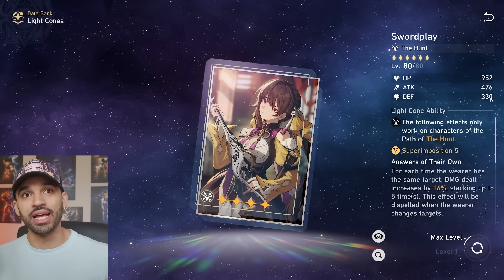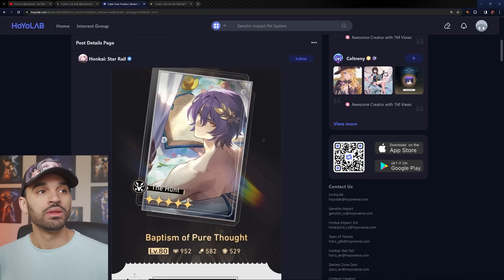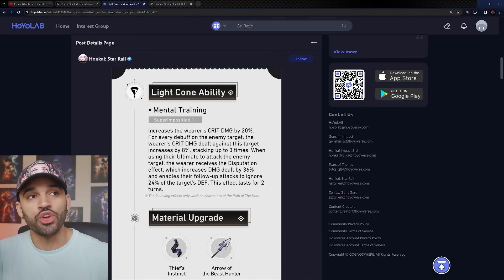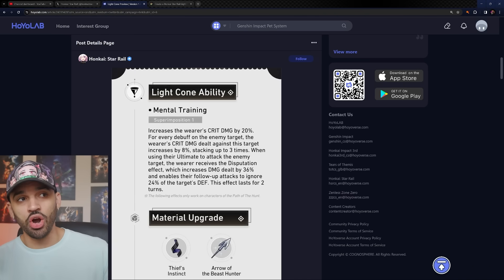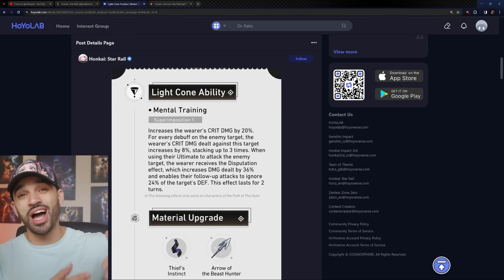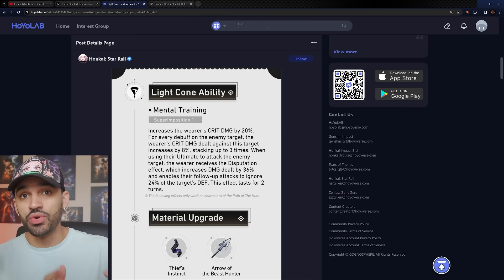Moving on to the good stuff. The light cone increases the wearer's crit damage by 20% — no conditions at all, just gives it to you. That's universal for all Hunt path characters. Then, for every debuff on the enemy target, the wearer's crit damage against that target increases by 8%, stacking up to three times — so that's an additional 24% crit damage, totaling 44% crit damage with three debuffs on the target.